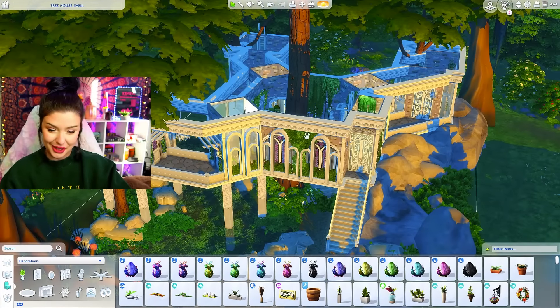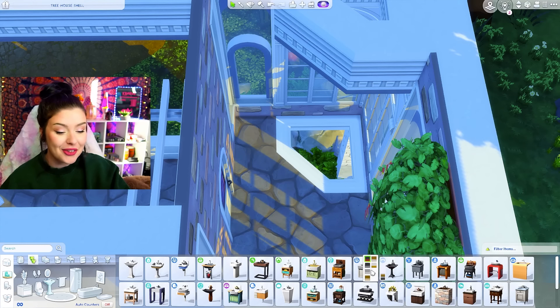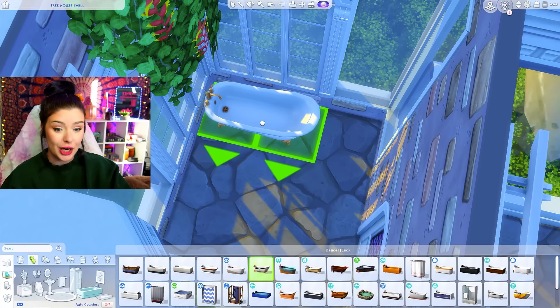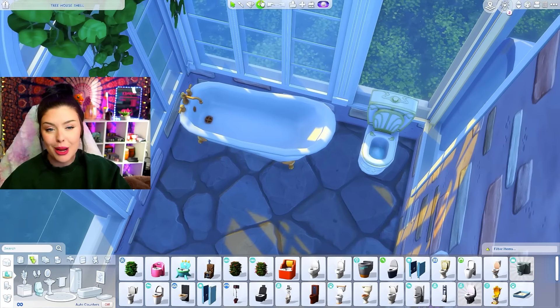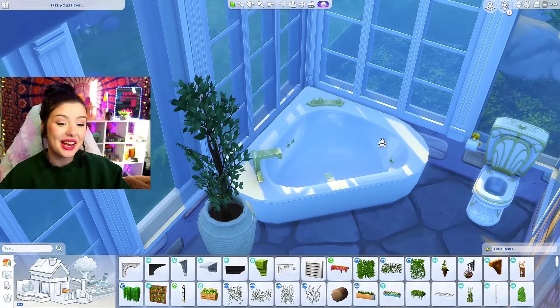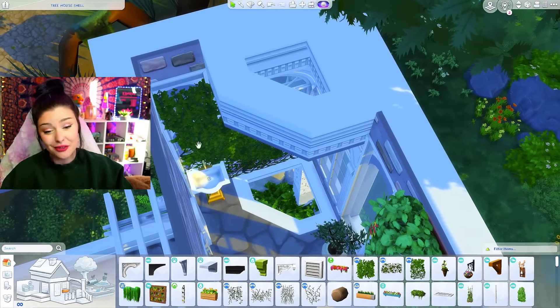I feel like it's very bright in there because of the time of day I'm building in, and the holes in the roof definitely don't help. For the final room I'm doing a bathroom — I'll make sure everything is covered up so it's not completely see-through. There's actually a lot of space in here — this is gonna be gorgeous. We can do a Realm of Magic toilet, and for the bathtub maybe the big one from Get Famous. And there is our bathroom — the final room of this shell.